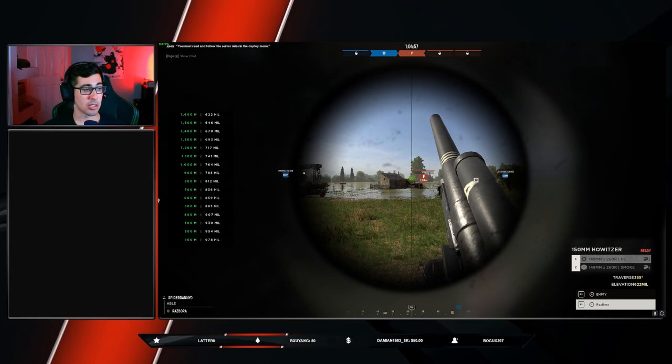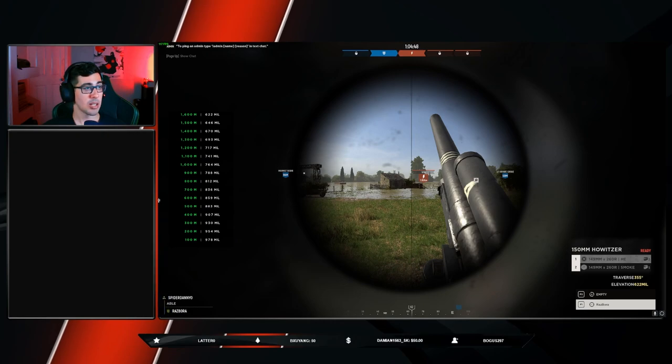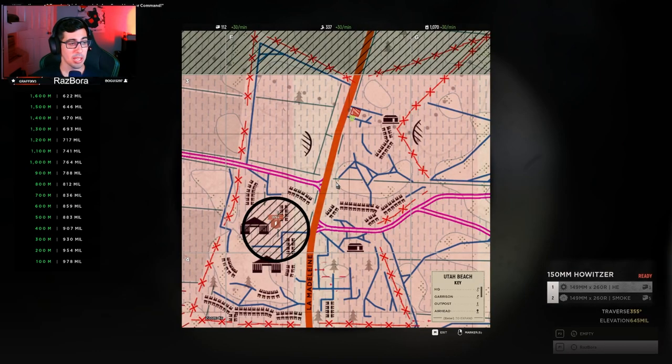Now I need to look at my elevation — it was 720 for 1188 meters. I need to adjust the elevation here to 720. To do that I'll use the up or down arrows, and you'll see my elevation on the bottom right moving up as I go. We're looking for 720 mills.